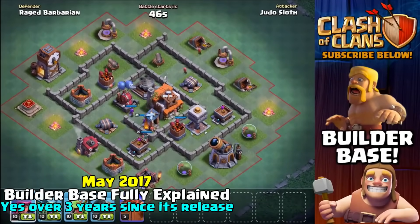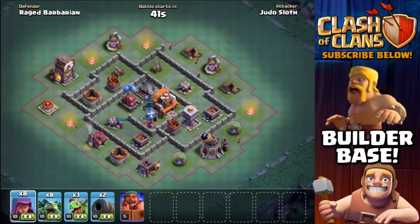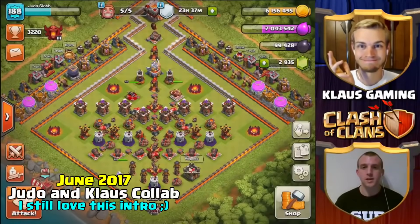Max Builder Hall 5 — you have four army camps. The beautiful thing is you don't have to have a set army; you can actually customize your army to the base. You can see the little green arrow there that lets you change whatever troop you want.